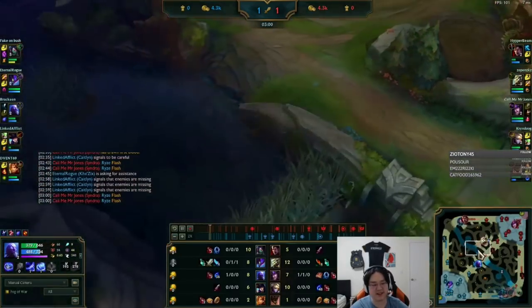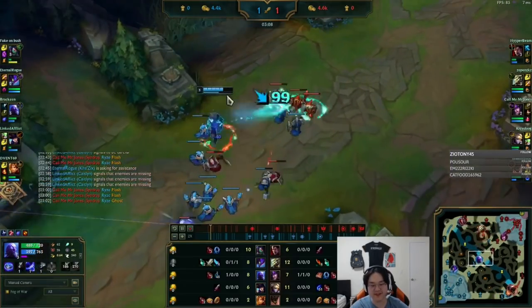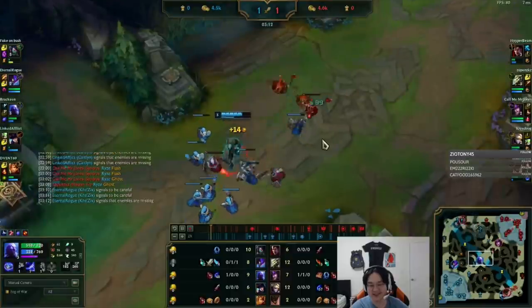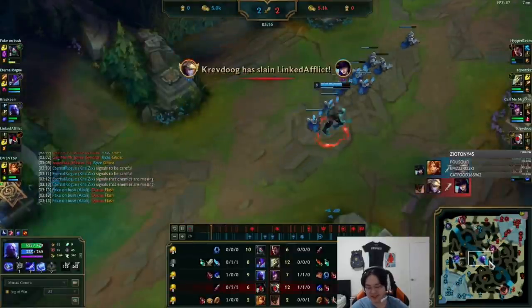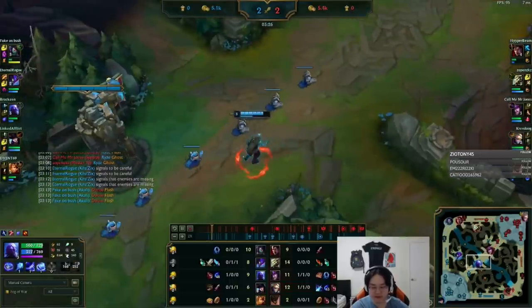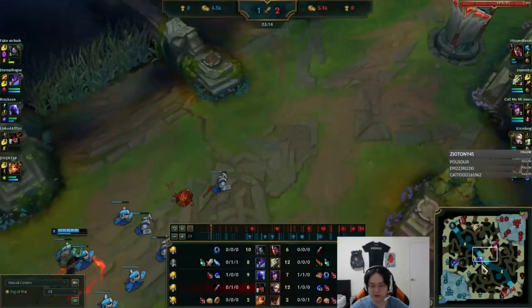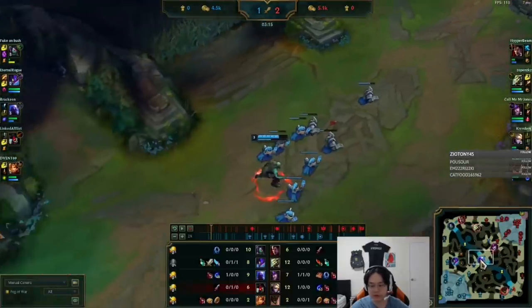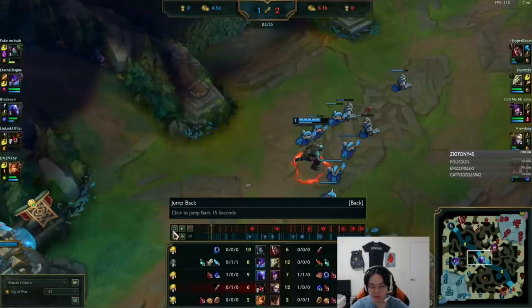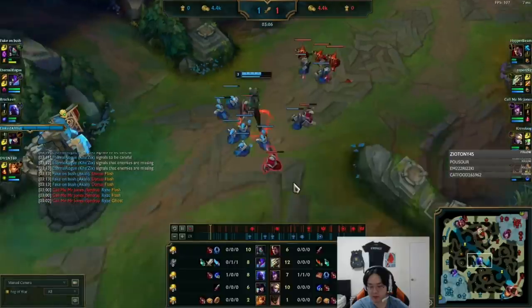Your Kha'Zix kind of inted there. You can't really control that. The Kha'Zix has a lot of deaths come late game — he was one of the things that tilted me when it came to late game. The Akali did really well early game, but she got really cocky late game and just kept dying.